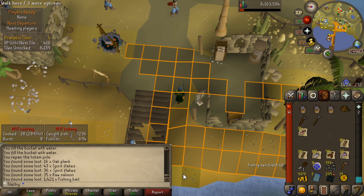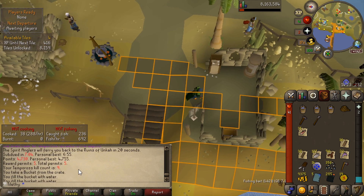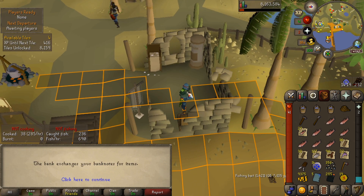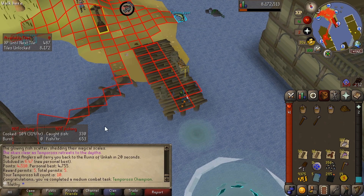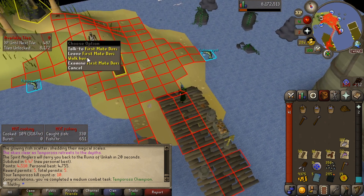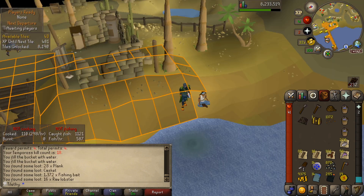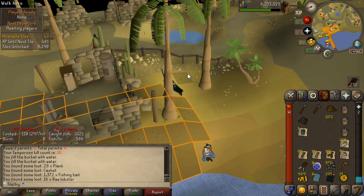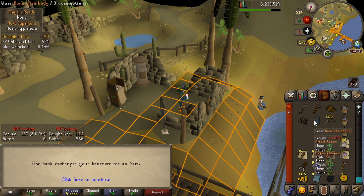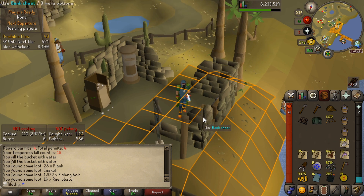Let's cook up these salmon and get back in. We're on 9KC at the big water prison — it's not the snow prison anymore, it's the water prison. There is another combat task — Tempoross Champion — which means we've done 10KC. Decent. Hey, we got another casket — anything? Oh, that's massive! Now, is a rune chainbody better than an adamant plate body? There is one way to find out — D-bank note. It is indeed — let's get it on! Let's drop the adamant plate body.